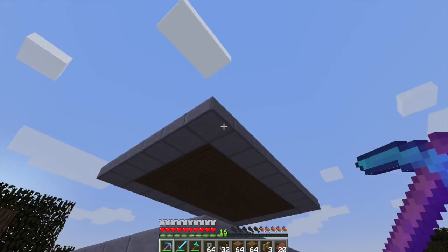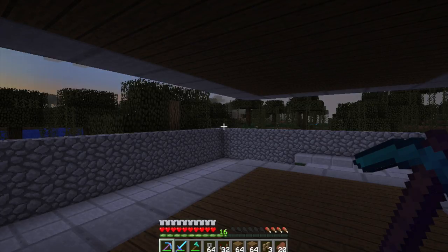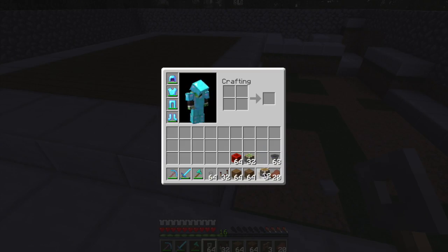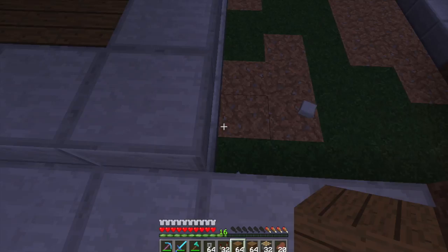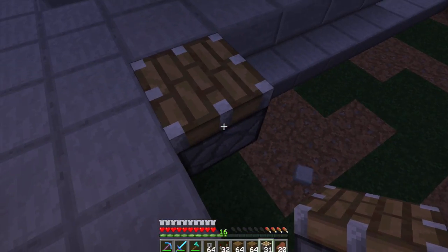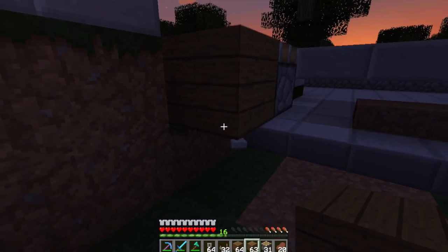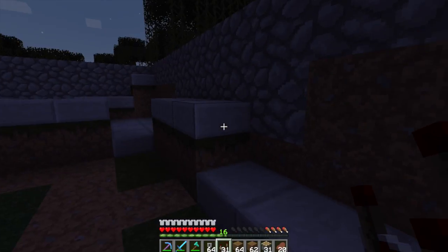I've cleared out the hut and filled in the rest of the floors. Next, what we need to do is start putting in the mechanism — basically the thing that will be pushing the witches away. I'm going to sleep before I do this because I don't want to try to do this in the dark.